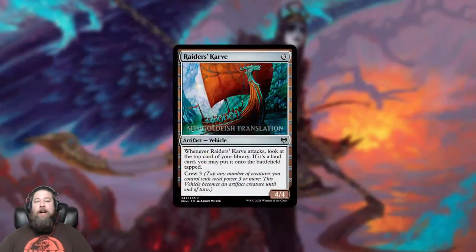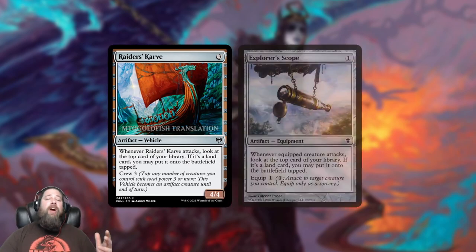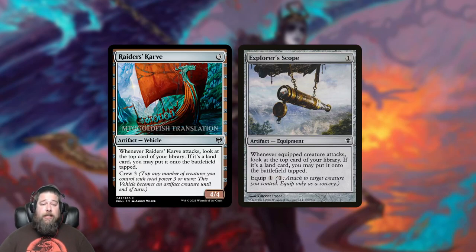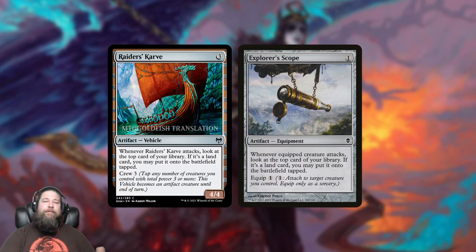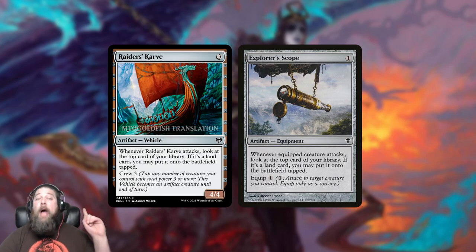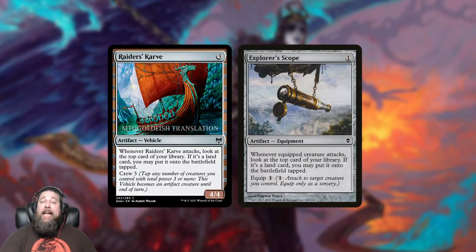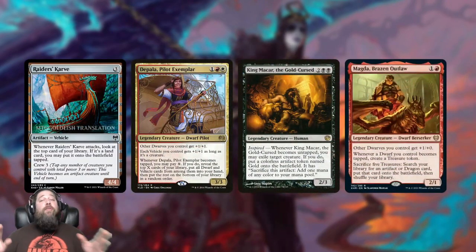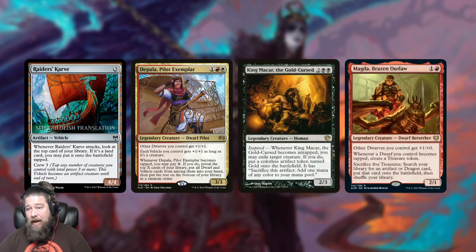We also got Raider's Carve — an interesting vehicle, three mana 4/4. When it attacks, look at the top card of your library; if it's a land card, you can put it onto the battlefield tapped. Crew cost is three. It's sort of like an Explorer's Scope in vehicle form. I don't think it shows up in Standard — crew cost is a bit high — but in Commander vehicle decks like Depala, Magda, or King Macar where you want to tap dwarves without attacking, this is worth consideration.